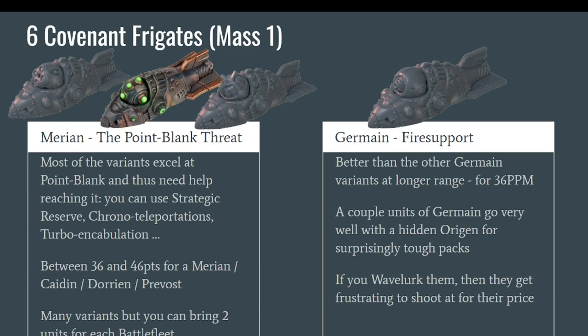The one variant that is easier to play is the Germain — maybe not the most overpowered ship in the Covenant by far, but it's a good ship that you can keep in the back at the same price as the basic Marian, 36 points per Germain. They can shoot from further away relatively nicely, and of course are more efficient at point blank. They combo extremely well with the Origin, which can keep them tough. If you're not sure which version to build first, don't glue the main turret so you can switch, or magnetize it — but if you don't know, build the Germain.